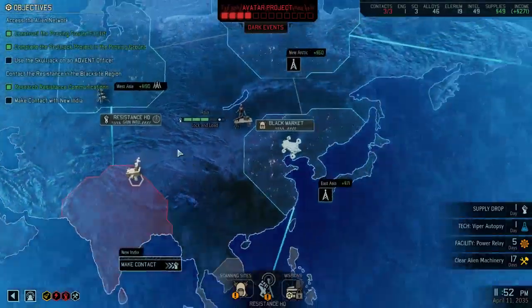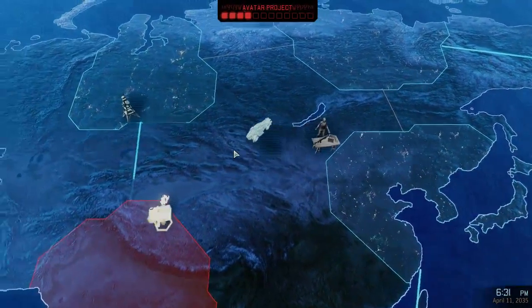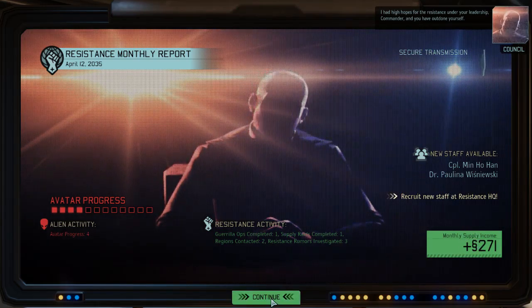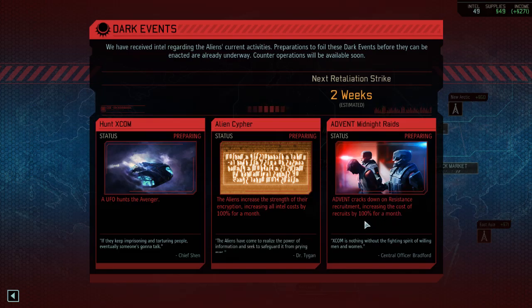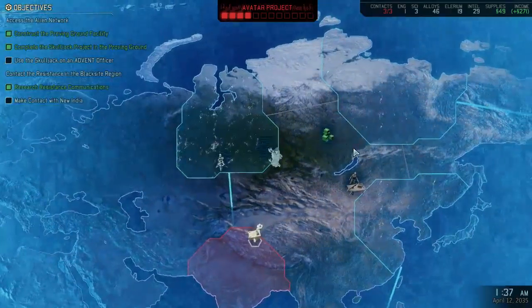We have to upgrade our comms, so let's go back and do some research at home, potentially get some intel. We have to build better resistance communications in order to get to New India. We have an urgent communication — our supply is coming through, and we have new staff available. There's a hidden event; intel is 49. Let's reveal it for 20 intel. They're going to crack down on resistance recruitment, increasing the cost by 100%. That could be very painful for us. I'm absolutely going to go get those supplies — we need them.